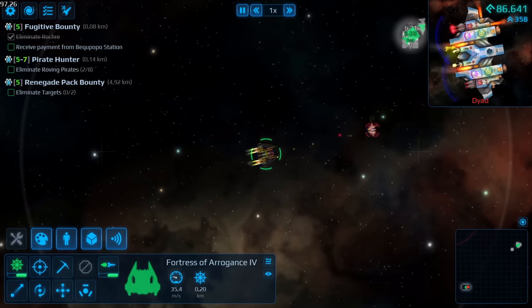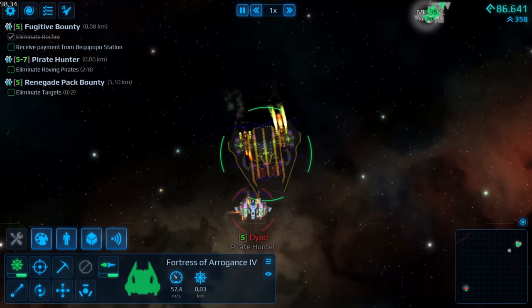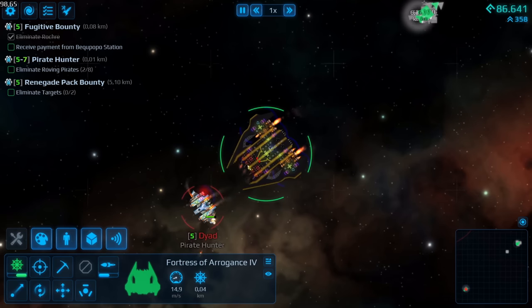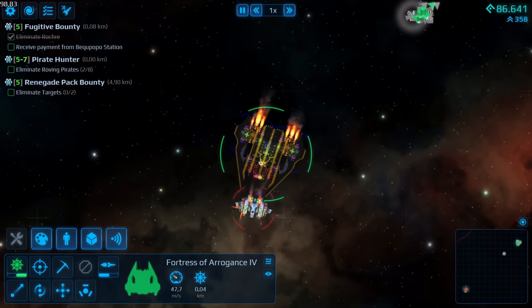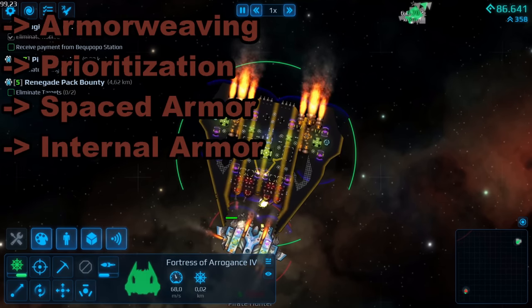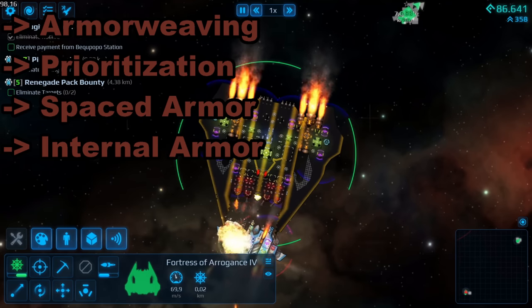Let's start with armor. Probably the easiest way to increase the survivability of your vessel, as you force the enemy to chew through massive amounts of HP and there is no way to bypass it — he has to get through there one way or another. But simply stacking blocks isn't optimal; some strategy is needed. That being armor weaving, prioritization, spaced armor, and internal armor for damage reduction.